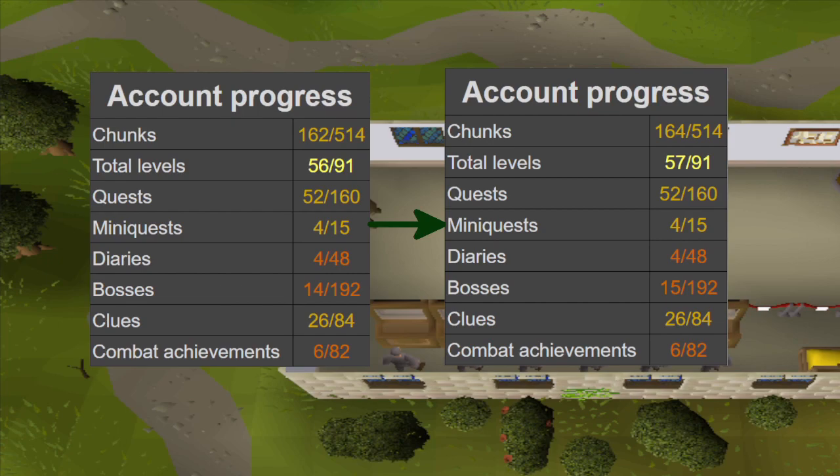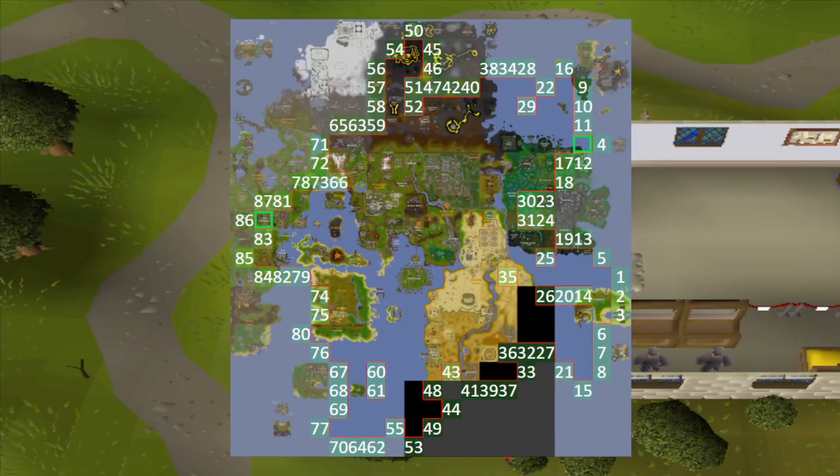Last episode we unlocked two chunks by completing two tasks. The first task was achieving another 25 total levels to reach 1425, and the other task was killing the giant mole up to 100 kill count. Our map expanded with the upper part of the Ectophantus and the left side of Easterdoin.